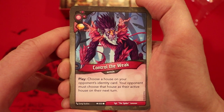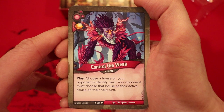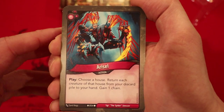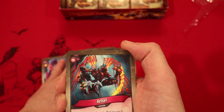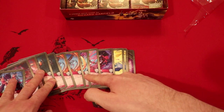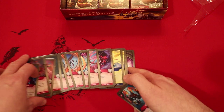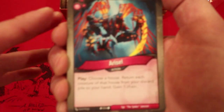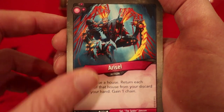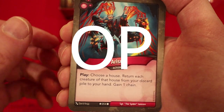Control the Weak — amber whenever you play it. Choose a house on your opponent's identity card; your opponent must choose that house as their active house on their next turn. That's actually really good because we have so many Dis creatures. Arise: choose a house, return each creature of that house from your discard pile to your hand, gain one chain. Arise is really powerful in here — and we have two of them.